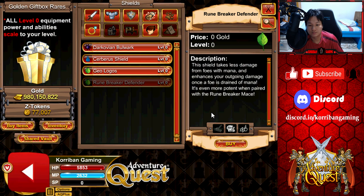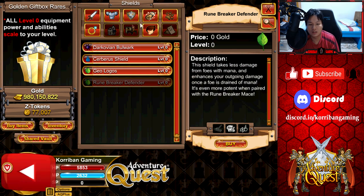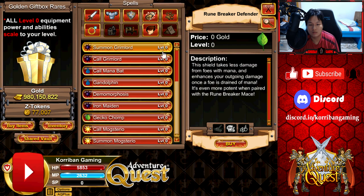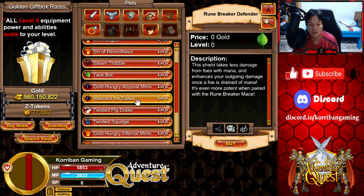Rune Breaker Defender — this enhances your outgoing damage once your foe is drained of mana, and it's even more potent when paired with the Rune Breaker Maze. It has minus 26% to Earth, with 14, 11, and 16 for your defenses. If you're getting the weapon, get the shield as well; otherwise you can skip. You either get them as a set or don't get them at all, in my opinion.